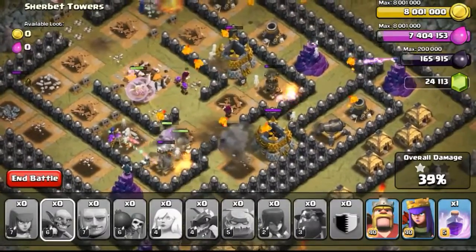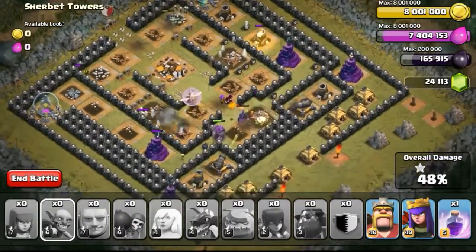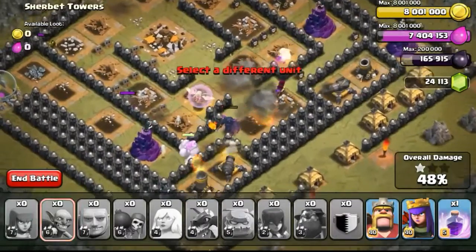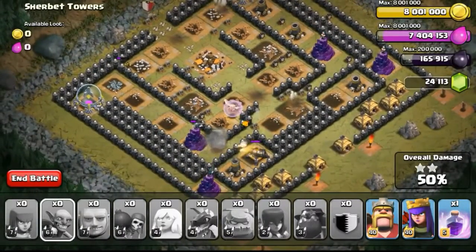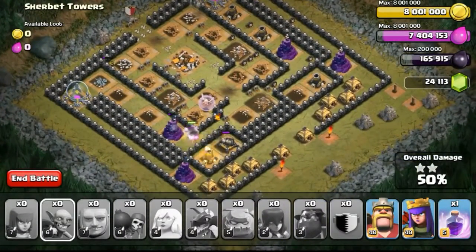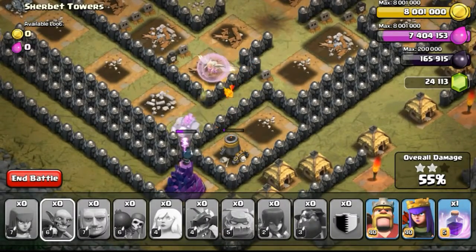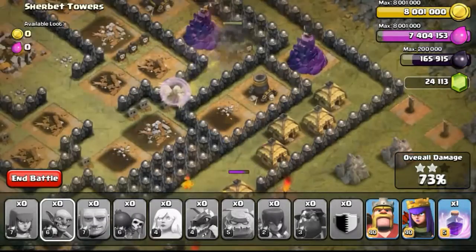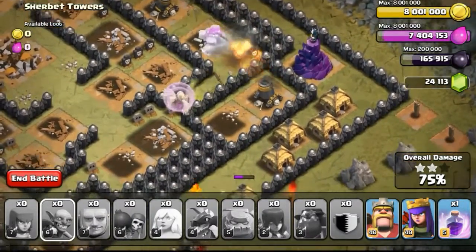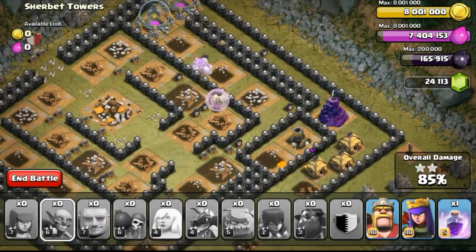Now going back to the raid — as you can see the dragon has gone down, and now the lava pups have just exploded and all came out to take out some of the buildings. The wizard tower took out a lot of my pups, so I was in a little trouble. I was thinking whether I could actually 3-star this base on my first try. I decided to just persevere on, with the healers healing the golem itself. I had to take a look at the whole entire surrounding and realized there are only splash damage defenses left, and with one lava pup over there taking out the cannon and other structures it was really quick.